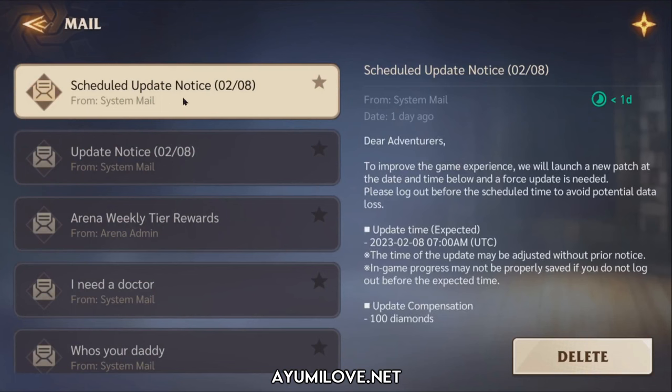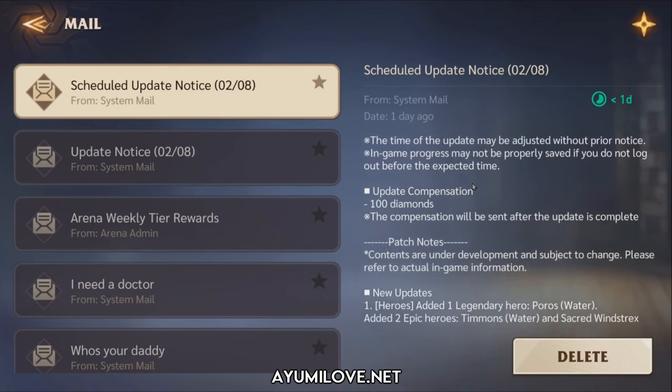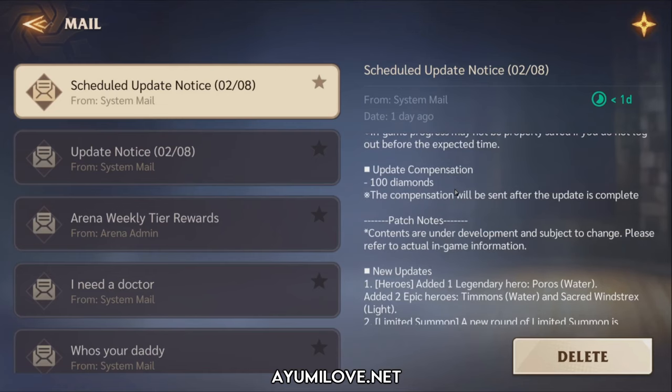Let's head over to the patch notes here. This is the schedule update notice that happened today. The update time is around about today, 8th of February, 7am UTC time, and they will compensate us with 100 diamonds after the update has been completed.